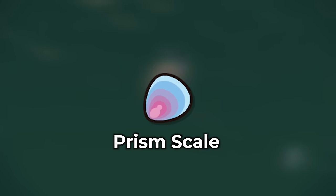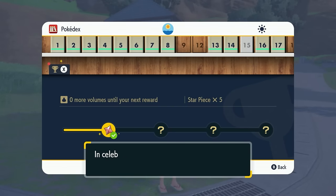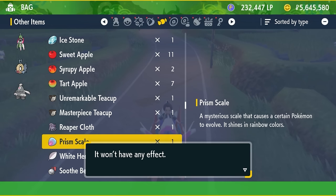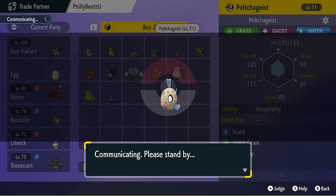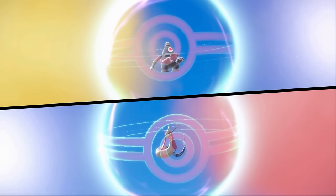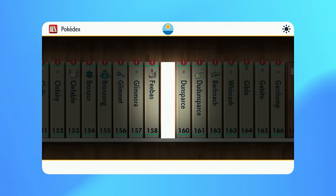Once you catch Feebas, you're going to need a Prism Scale in order to evolve it into Milotic. To get your first Prism Scale, just catch a bunch of Pokémon in the Kitakami region until you have a certain amount, and the Pokédex Award will give you that. Attach the Prism Scale to Feebas, then trade it to a friend. A safe option is to trade with someone who also needs a Milotic — you can head to our Discord at discord.gg/invite/phillybeatsyou, linked in the comments. Once you trade out the Feebas, you'll get the Milotic evolution, and they can trade your Milotic right back to you.